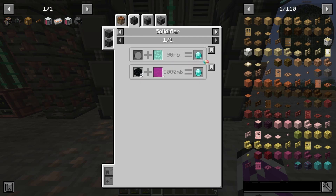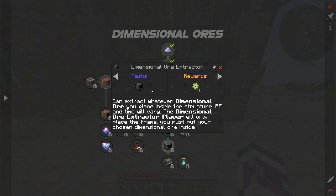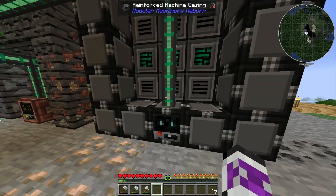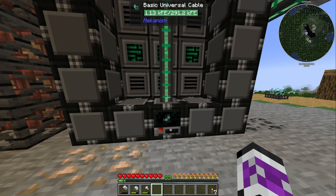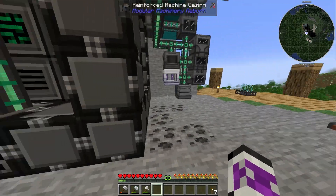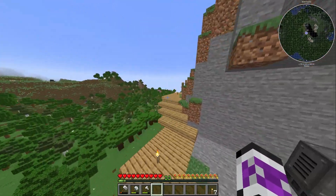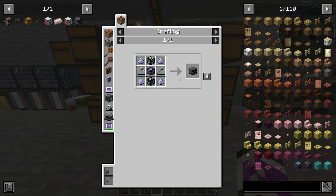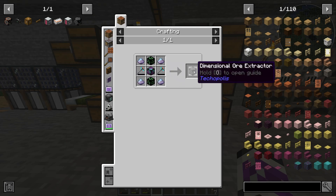Compared to what it takes for diamonds now, dimensional ores are much easier. And once I've set up the system for diamonds, I can do it for anything else I might need — maybe emeralds later, maybe better forms of lapis, maybe more redstone, who knows? It'll just be much easier to automate with the dimensional ores. So that's the plan for this video: I want to get at least one of these, probably more, but at the very least I need to set this up for diamond.